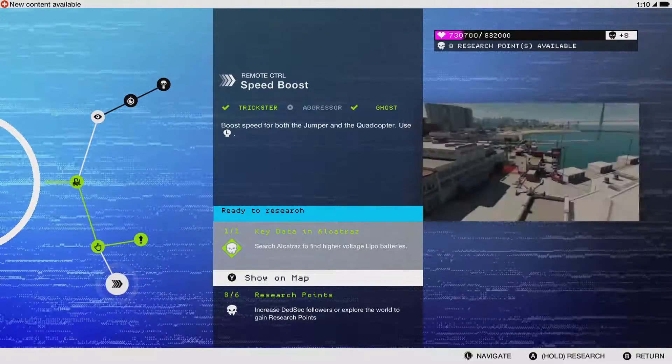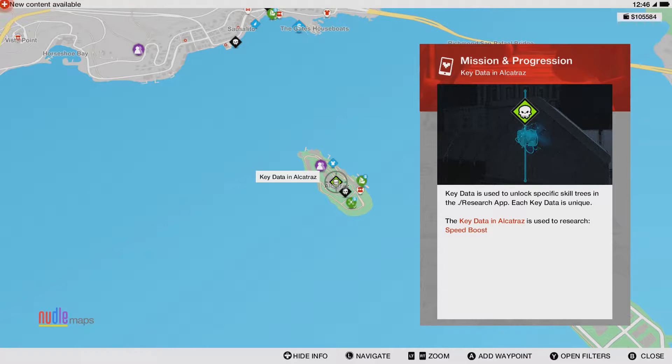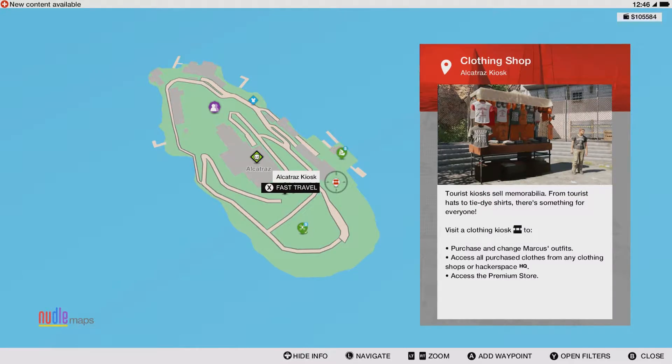Hey, what's up everybody? This video will be showing you how to find the Speed Boost key data in Watch Dogs 2. This key data is found in Alcatraz and all you'll need is your basic RC jumper. Go ahead and follow my character and I'll show you exactly how to get to the key data from the Alcatraz kiosk.